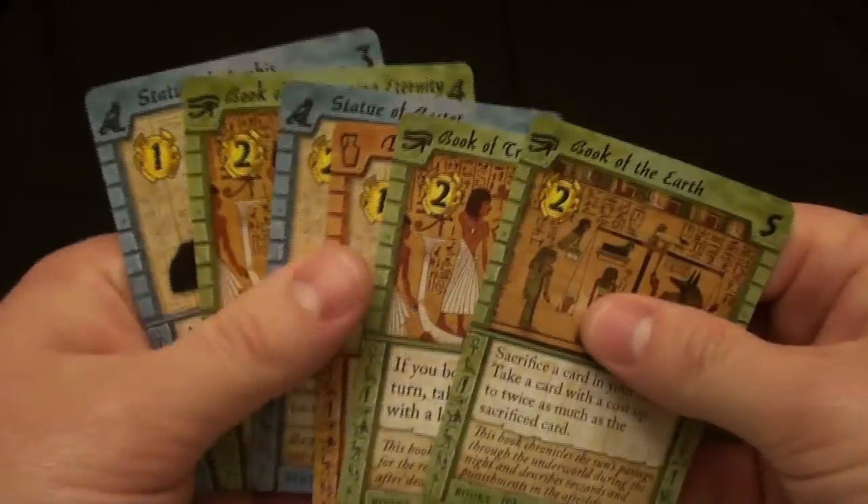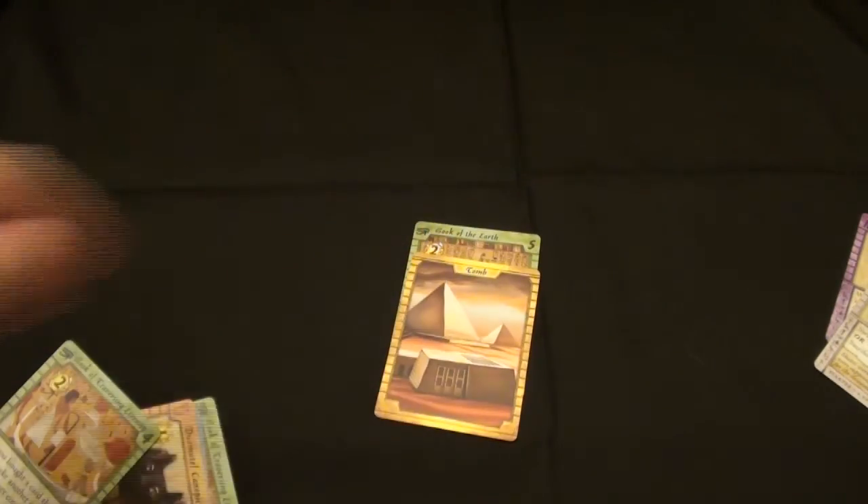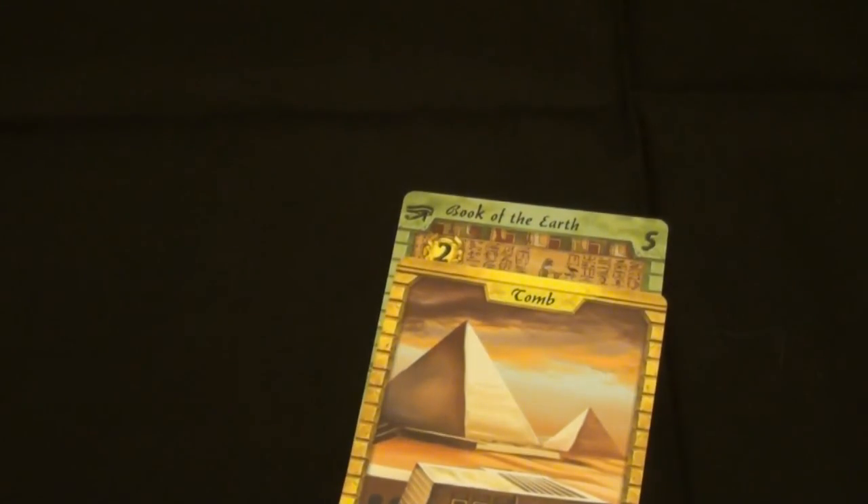During your turn, one thing you can do is entomb a card, and that's where you put the cards that you want to score at the end of the game. So let's say I had this hand and I want to entomb a card — I can choose this one. It gets placed under my tomb, and that's always visible for everybody to see. I can score points at the end of the game for whatever cards are under my tomb.